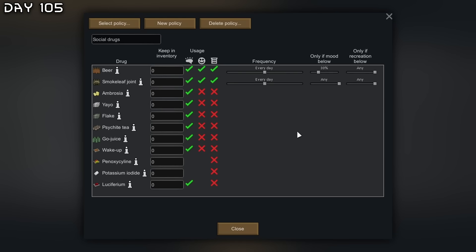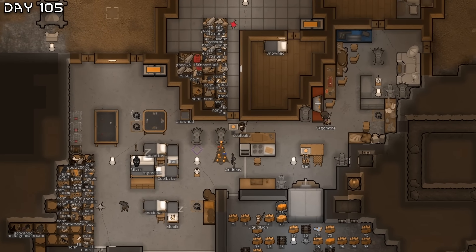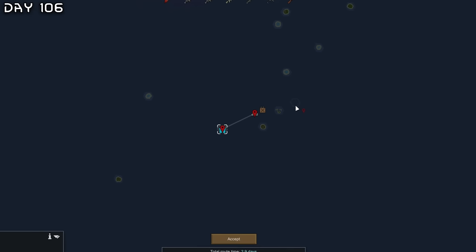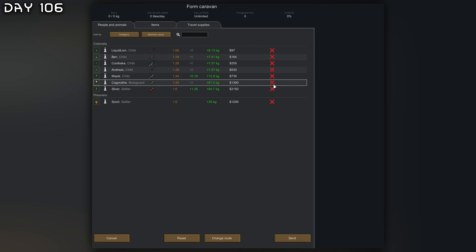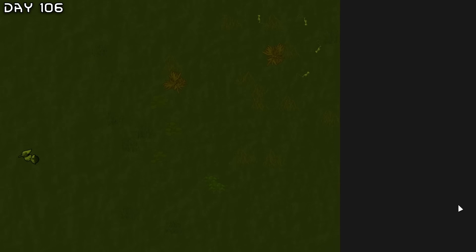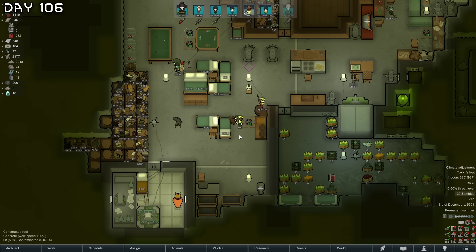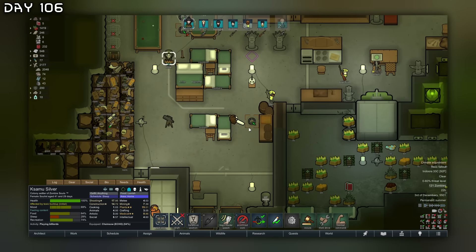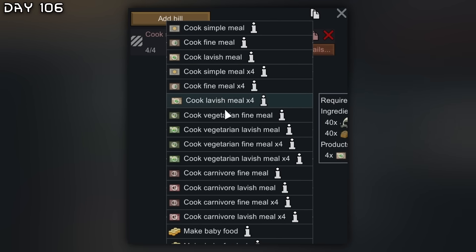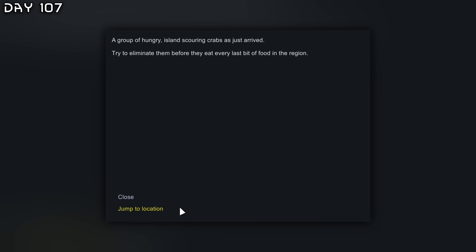We have one day to do what we need to do. I'm going to have everyone take beer and smoke leaf — if mood is below 35%, that's the threshold for a minor break. Just take some drugs, kids. We actually need to take care of this climate adjuster so Kagorath will have to go out with Silver's gas mask. Another albino zombie taken care of — they just appear out of nowhere. Mepic leveled up to level 6 cooking and can now start making fine meals. Ravenous crabs have arrived — they will die to the zomboids.